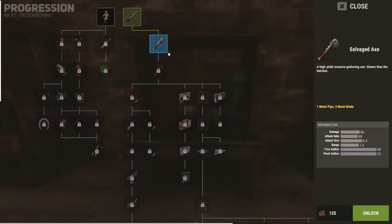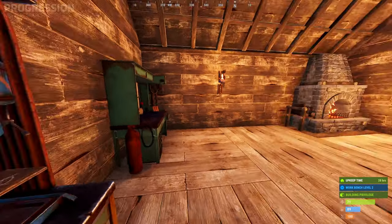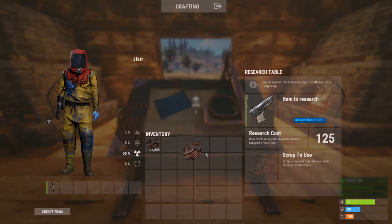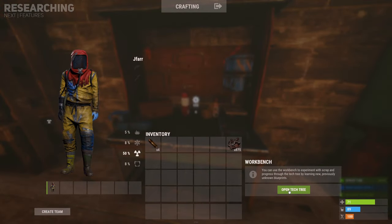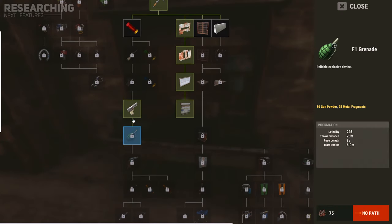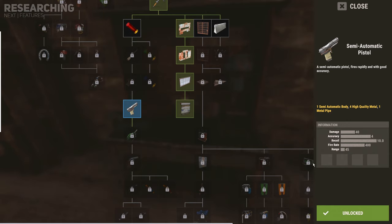However, there is a way you can skip the unnecessary items to unlock exactly what you are looking for. This can be achieved using the research table. The research table allows you to research and unlock specific items that you have found, allowing you to craft that item. By directly researching that item it will be destroyed, but unlock it within the tech tree, skipping the parent items normally necessary for unlocking it. Once an item has been directly unlocked within the tech tree, it cannot be used to unlock further children items under it without all parent items being unlocked first.